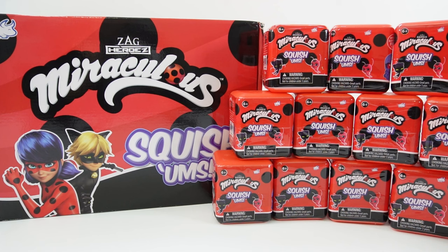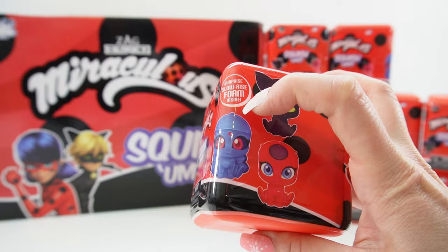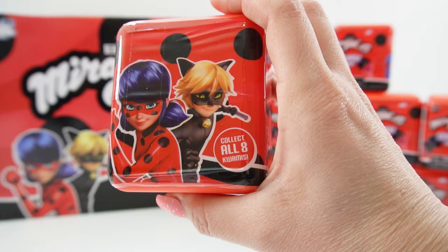Here is the case and we can see three Kwamis here. We have Plagg, we have Tiki, and we have Dusu. So it looks like these Squishems are going to feature the Kwamis and not the villains or the heroes — not the human forms at least. There are eight to collect and I wonder which eight they're going to be.